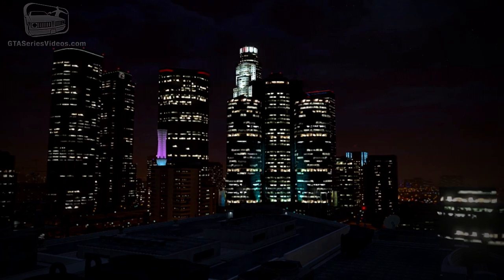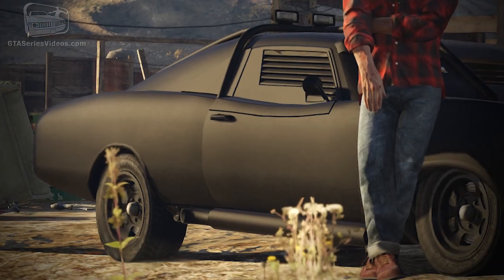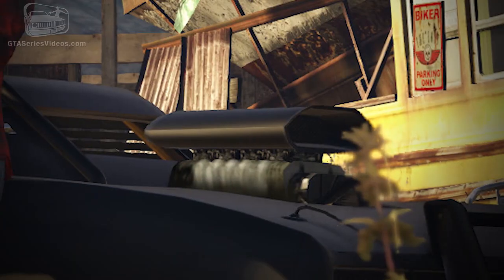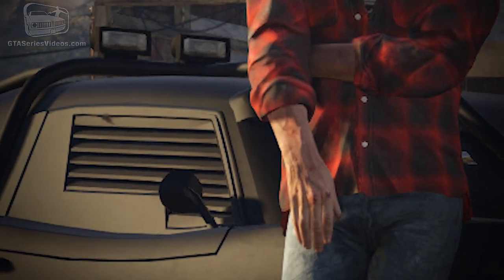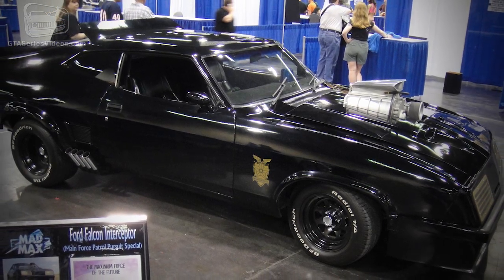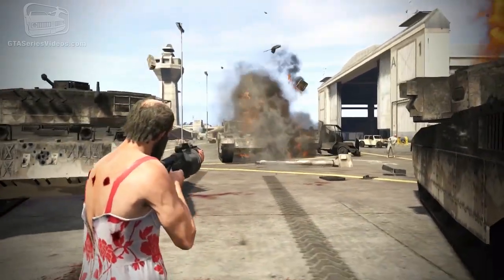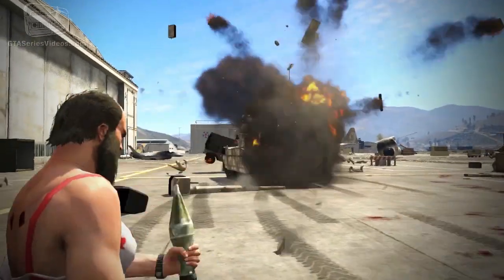Tied to new events and challenges in Los Santos and Blaine County, players will be able to unlock the menacing Imponte Duke of Death, shown in a screenshot with Trevor leaning on it. The Duke of Death is a near-indestructible matte black machine with additional lights on the roof and armored windows — kind of a mix of the 1969 Pontiac GTO from The Punisher, Blade's 1968 Charger, and Mel Gibson's Ford Falcon in Mad Max. Expect this murder buggy to be tied to mayhem missions involving heavy weapons and a lot of enemies.